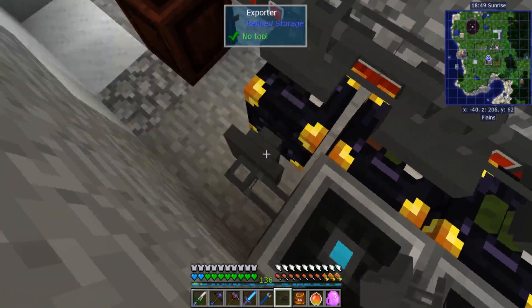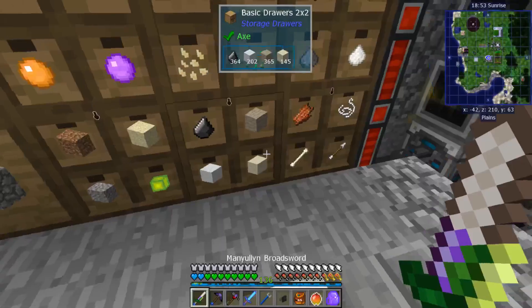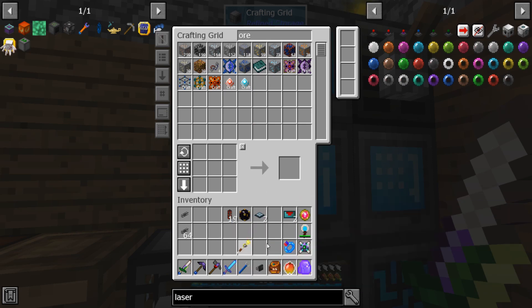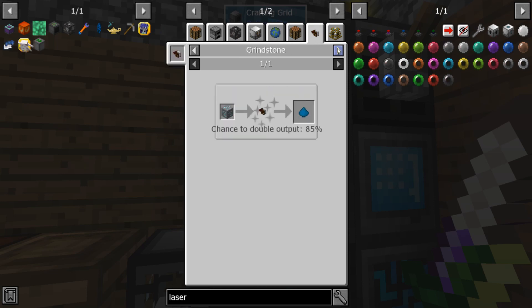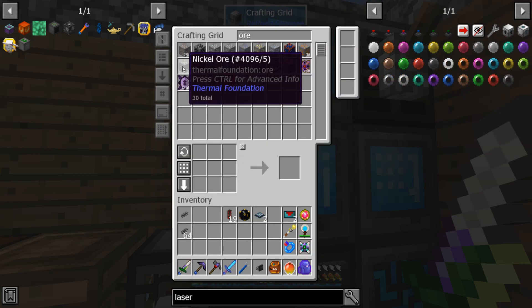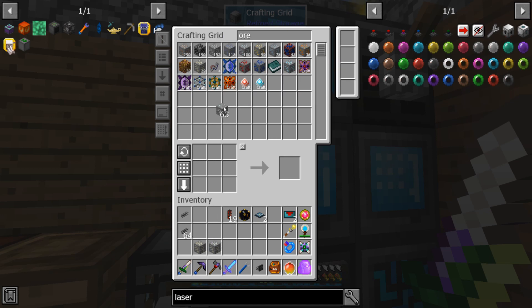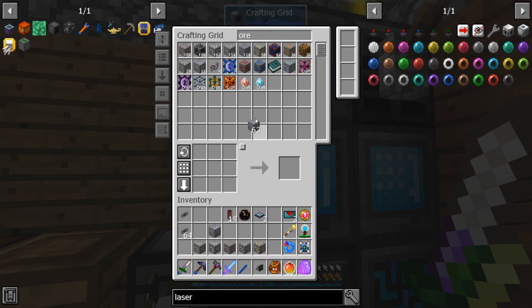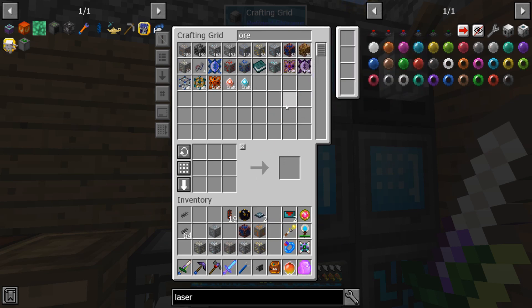Since we're going to be exporting a bunch of different things, I'm going to use two exporters. I'm going to go to storage and grab some of the various ores that I want to export. I don't have a lot right now, especially since it hasn't been running. I don't know if diamonds can go in here — no they can't, so I'll have to set up something else for diamonds. What about lapis?